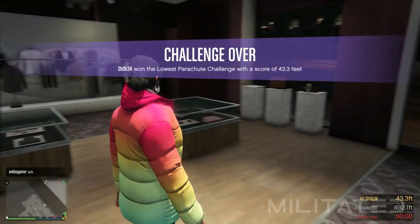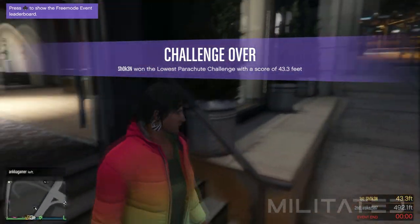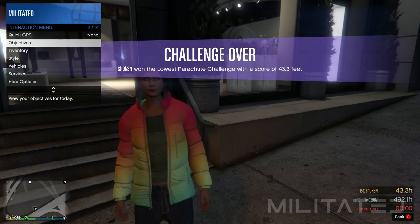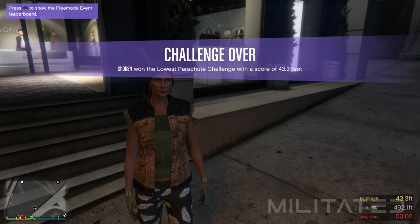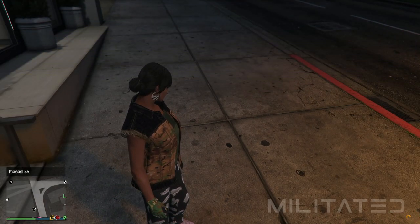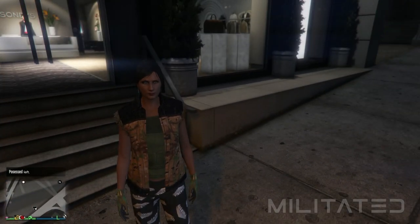Now that we've finished making the female transfer outfits we need to initiate a force save. The easiest way to do that is to open up the interaction menu, go to style, go down to outfit, and equip any of the outfits that we've made. When you close the menu you'll see the little orange circle in the bottom right which indicates that it is saving. Just to make sure, open up the interaction menu and use the kill yourself option.